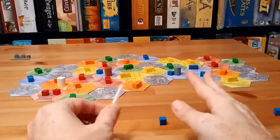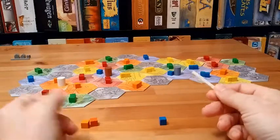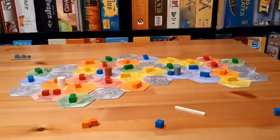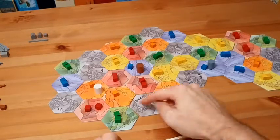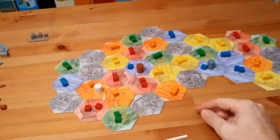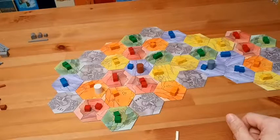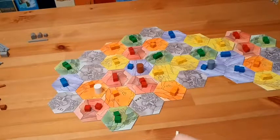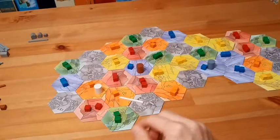When you build a path between cities, it has to either start in a city and branch out. It can't stop until it either meets another city or connects to another established path. So if building out of a gray city into surrounding territory, you need the color of the territory you want to build into. For example, you could build to an orange territory if you have an orange cube.